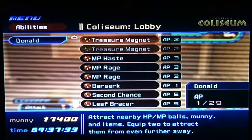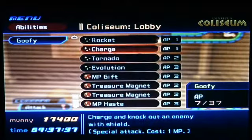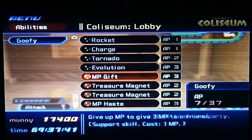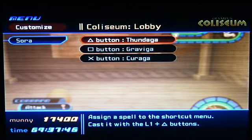So that's Sora's stuff. Donald — I have these turned off, everything else is turned on. Goofy — these four things turned off, everything else turned on, because all he really needs is an MP kit for use. Customize: Gravica, Thandaga, Karaga.